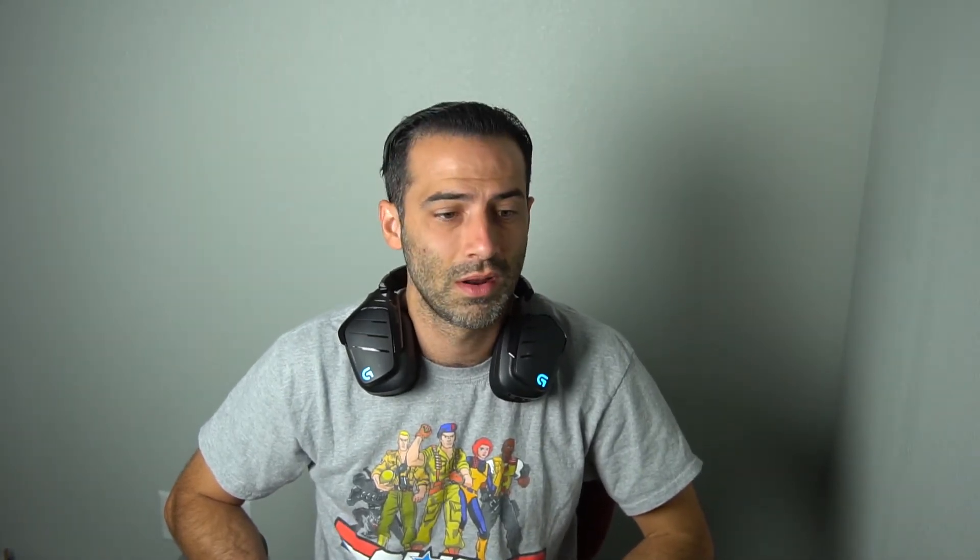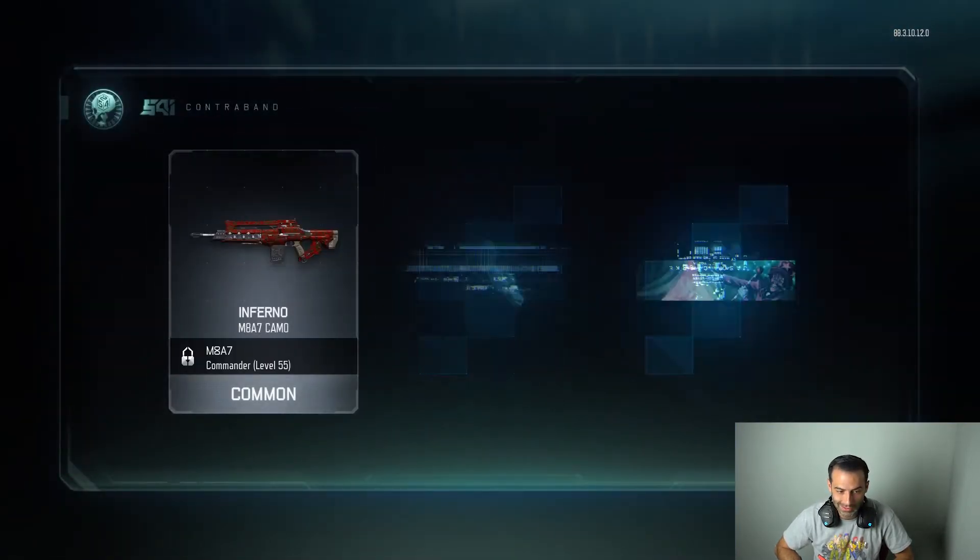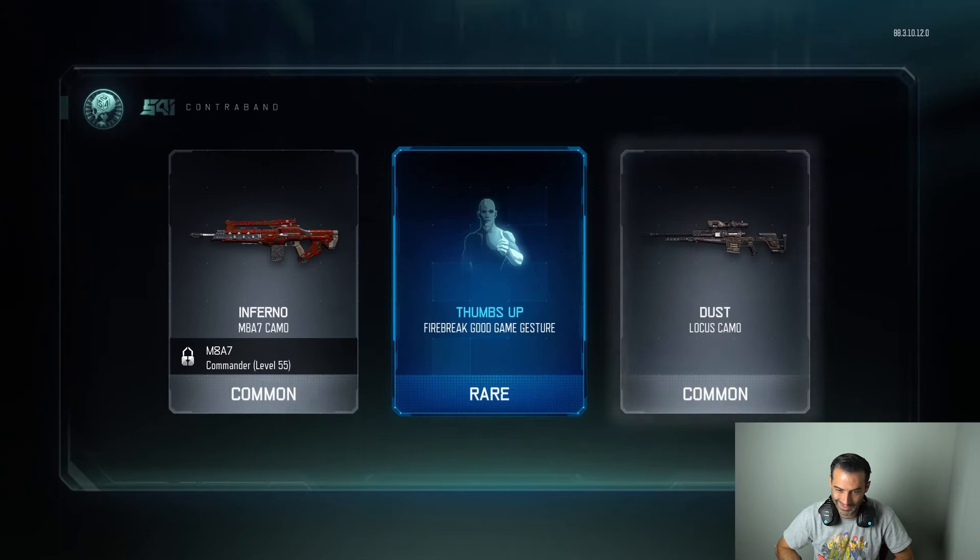That was ten drops. Checking for duplicates — only 4 crypto keys to burn. We have 547 keys left. Why not keep going? Let's do at least ten more.